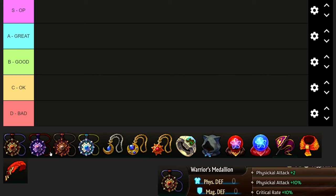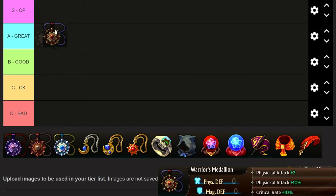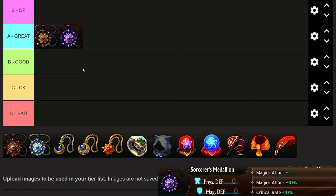Starting with the Warrior's Medallion — you can get this from a few different stores. It gives physical attack plus two, physical attack plus ten percent, and crit rate plus ten percent. I would say this is probably high A tier. It doesn't belong in S because there are certainly more broken effects, but it's definitely really strong with a use case in most builds, especially those that have physical nukes, which is about half the builds in the game.